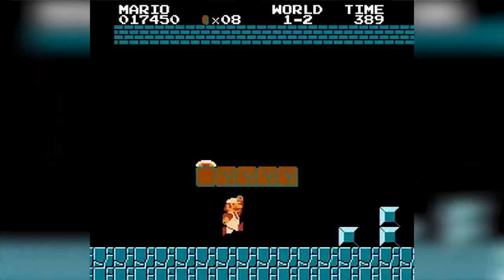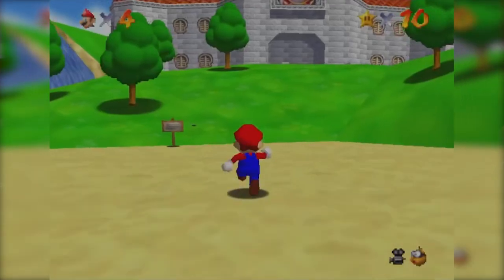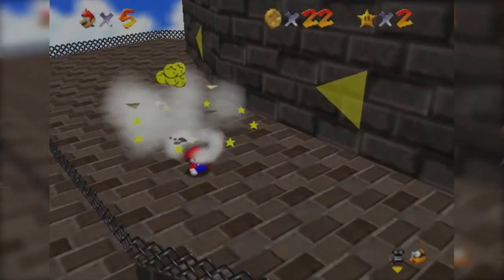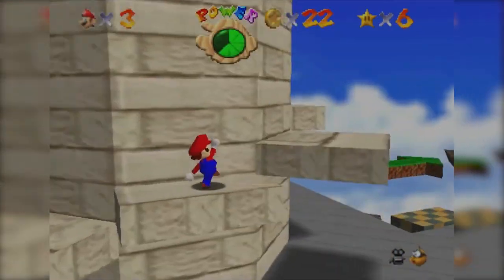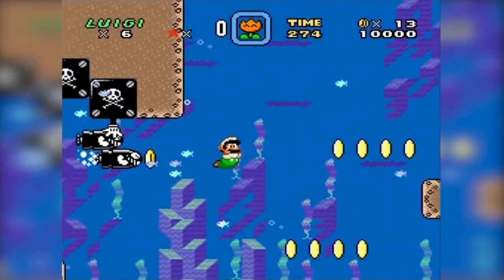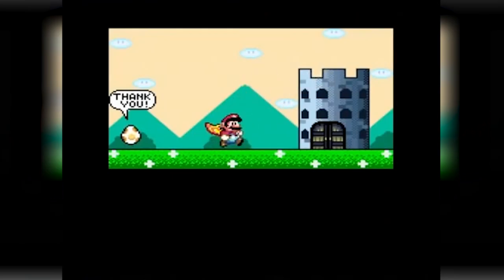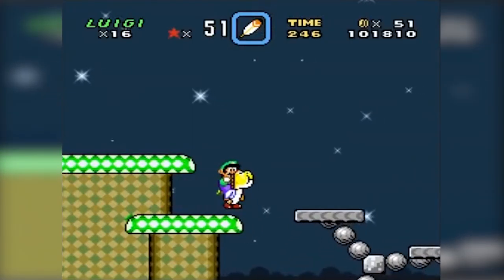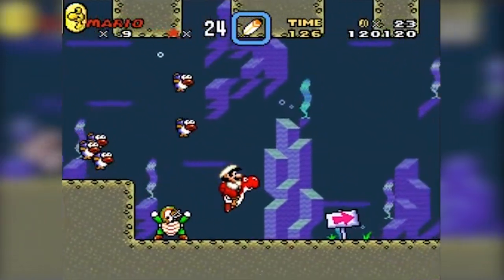My answer changes every time I'm asked, but definitely the original Super Mario because it was such a memorable experience. Super Mario 64 is another one because it was the first time I was able to use polygons and make a 3D environment for Mario — a new challenge and a very important project. But from a side-scrolling perspective, Super Mario World, because we were able to put everything we had previously experimented with together cohesively. The development structure had a map director, field director, level director — those people are now the creators and producers of Mario Kart and so forth, so even from a company perspective it was a very important project.